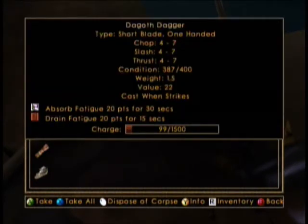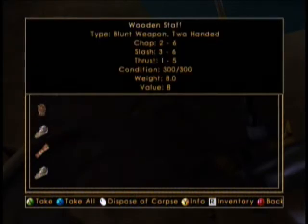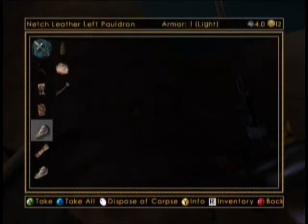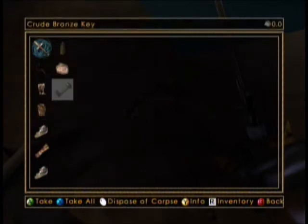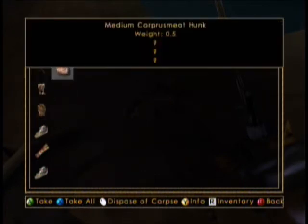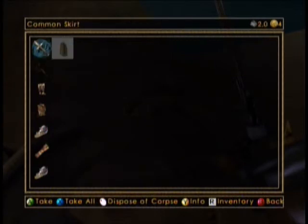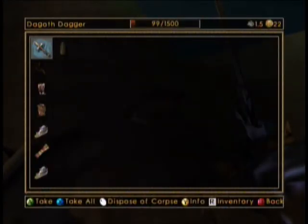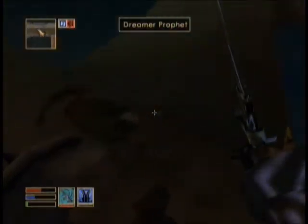Ooh, Daggeth's Dagger — absorb fatigue and drain fatigue. Can't wear boots. Armor rating one — wow, you suck with armor. Crude bomb, I'll take that. What the hell are you? I'll take that too. And I'll take your dagger as well. Anything? Okay.